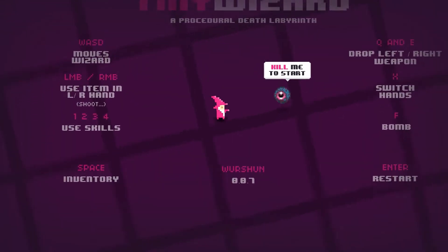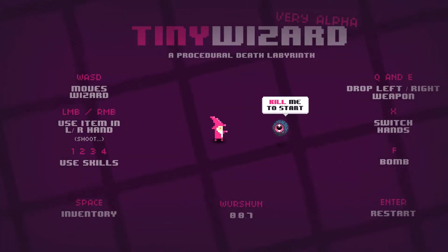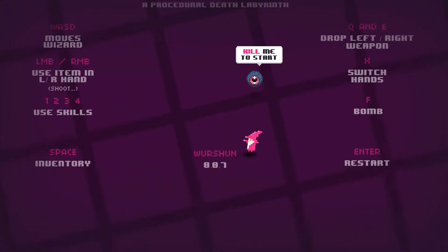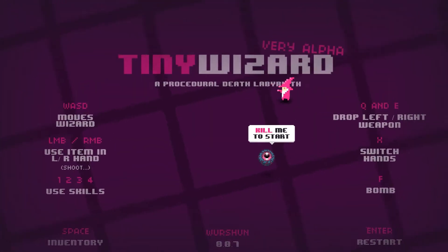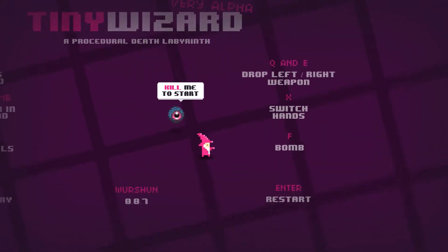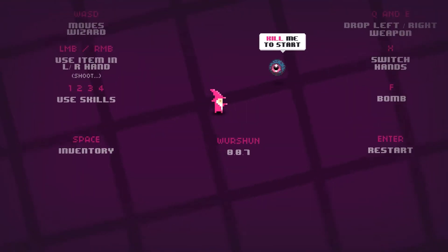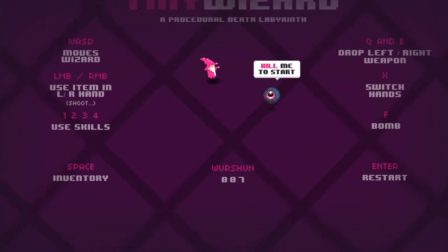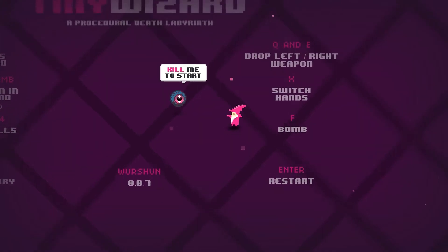So that has been Tiny Wizard, the very alpha of Procedural Death Labyrinth. It is a cracking game which, for the price tag of free, you cannot go wrong. I love it. I think it's fantastic, I think it's adorable, I think the developer is onto a winner. It's so early in the alpha — it's 0.0.7 — and it is well worth it. You should check it out; it's free.